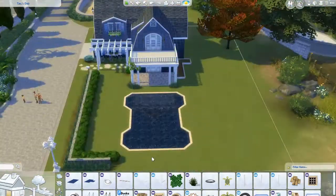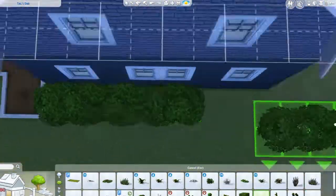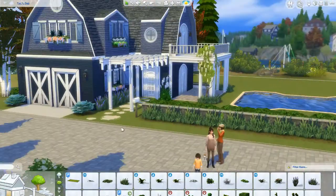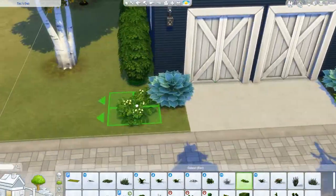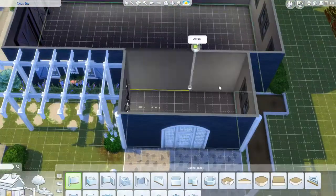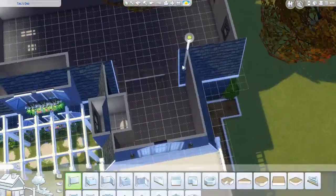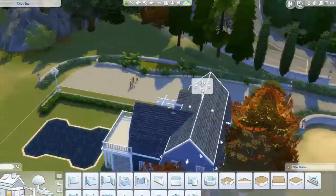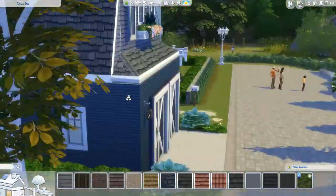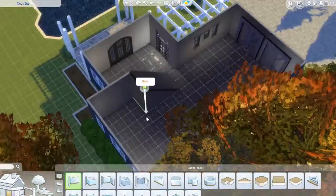That pool water is Bakey Gaming's non-transparent pool water over on Mod the Sims. Go follow him — he does really amazing effects work. I love everything he puts out. He also does ducks, fish, and some really cute stuff for Simblreen like graves with fog. He's one of my favorite creators, so definitely check him out.